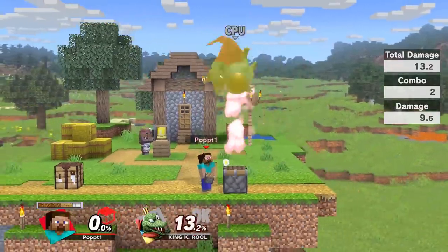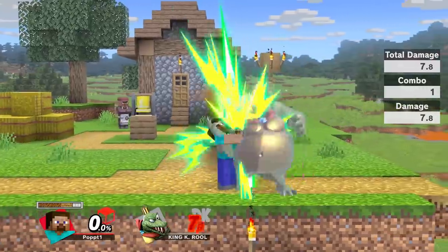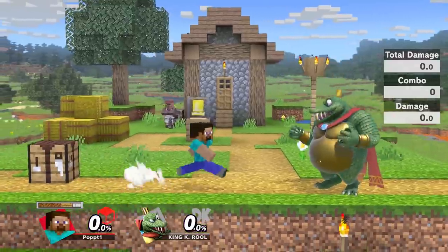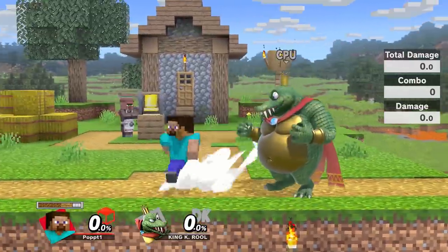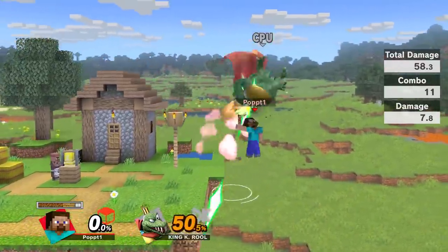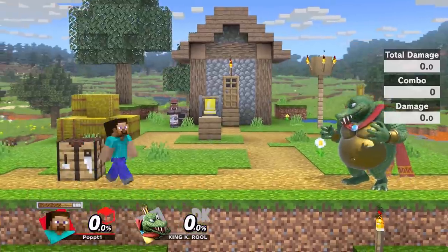That is how you build up while you're comboing. Up air doesn't do as much damage as forward air, which is why you end the combo with forward air — 6% for up air versus 10% for forward air. The basic combo is you do up airs, build underneath you, and then knock them off stage. The more complex version that gets you more damage is actually using up smash while you're comboing.